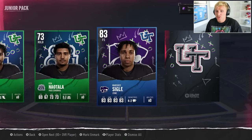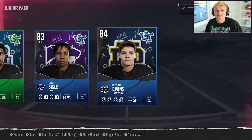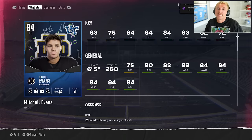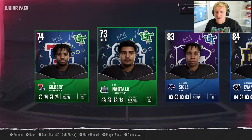A blue — Marquez Sigil, Kansas State free safety, 83 overall. And we get the double up: Mitchell Evans, 84 overall tight end out of Notre Dame. I love Notre Dame tight ends. He's a monster — 6'5", 83 speed. That's exactly what our team needed. These junior packs definitely consistently have the best players. And our 80-plus is an 80 Kyron Drones, field general quarterback.